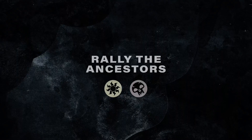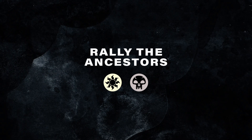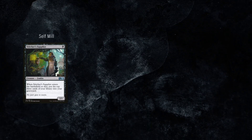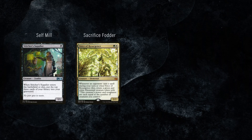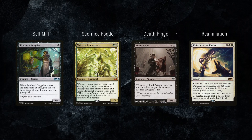A take on Rally the Ancestors that goes all-in on the Aristocrats angle has also been ported to Modern and Pioneer, using Stitcher's Supplier to mill additional creatures into the yard, Voice of Resurgence to provide additional sacrifice fodder, Blood Artist to drain your opponent, and Return to the Ranks as an additional reanimation spell.